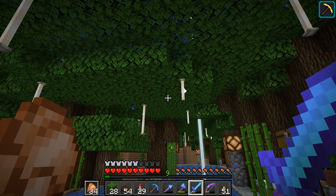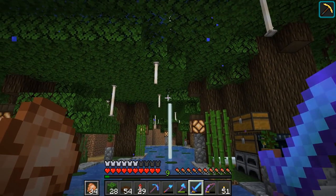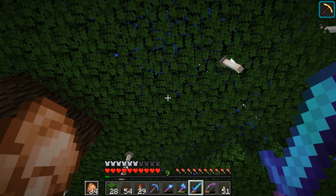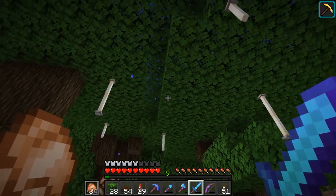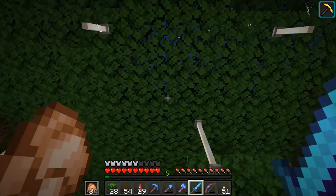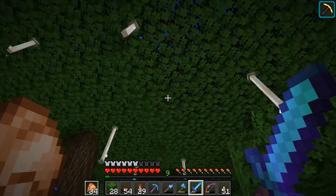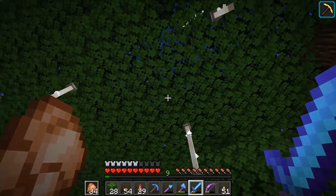Check it out — I know it's pretty insignificant in the grand scheme of things. But when it's raining underneath the canopy, you can see all of these water particles falling through. I think that's really, really cool. I know this has always been a feature in Minecraft, but I don't think I've really done anything under any kind of canopy before. This is pretty cool.